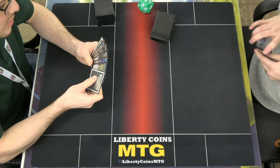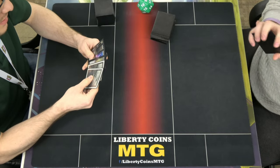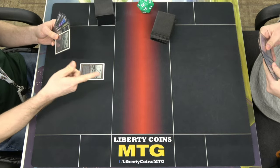What up, nerds? Welcome back. It's round two here. I won the die roll — I rolled a 12 tonight. It's the first time I've done that in a long time, so I'm on the play. Hans took a mulligan; he's on six cards. Swamp, your turn.